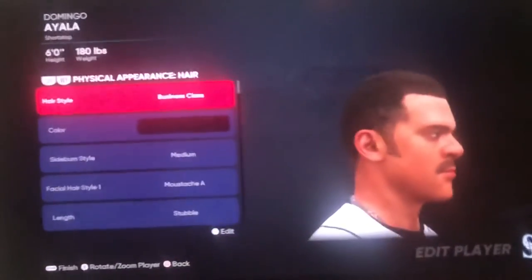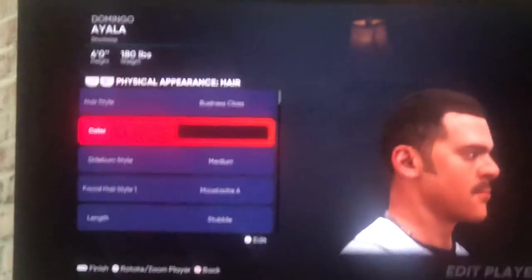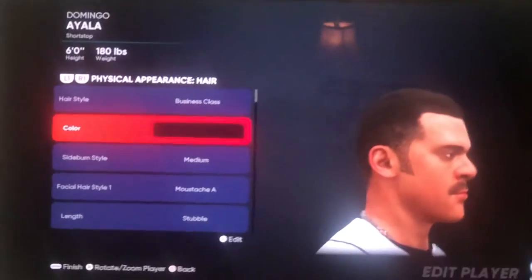Face position 39. Now, I'm not sure exactly what kind of hair Domingo Ayala had, but I'm just going to go with the business class, because that's what it seems to look like he has.